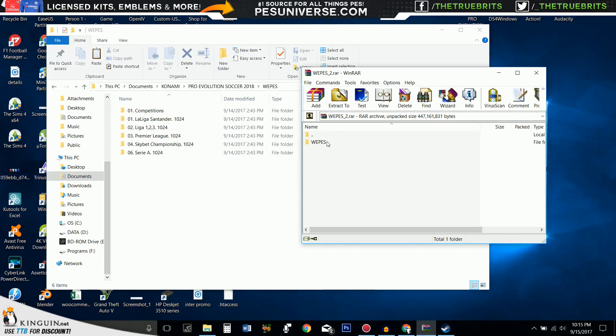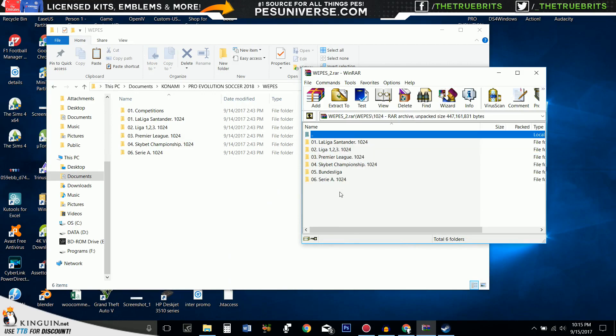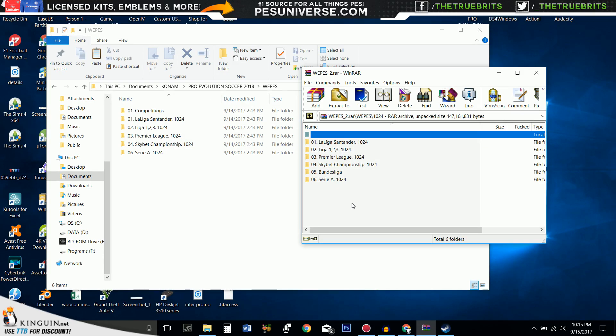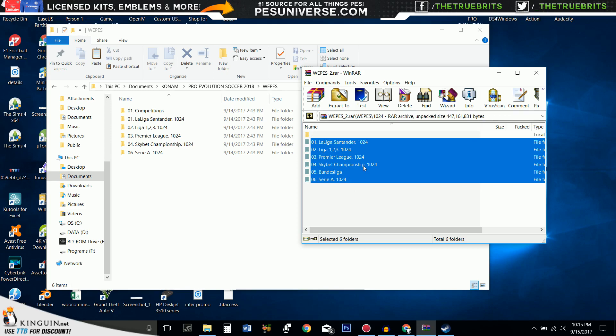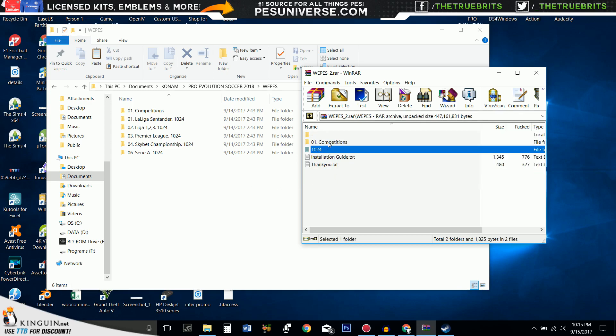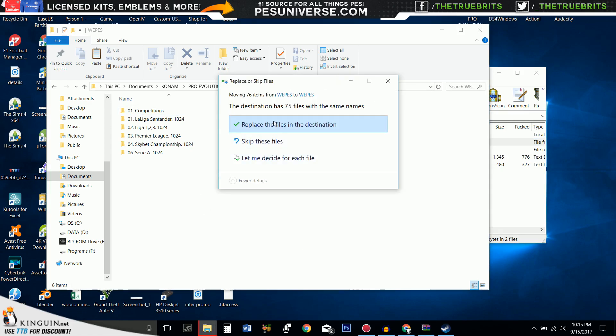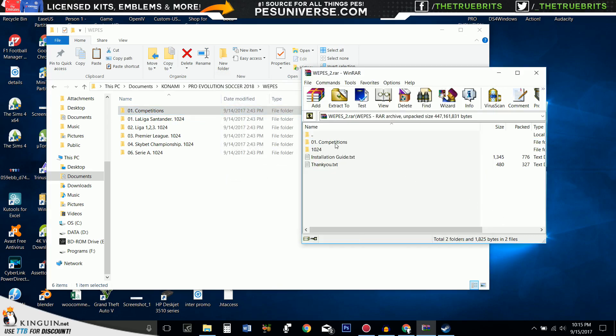Once you've done that, you'll have the folder. You can click on it and we've got the competitions right there, and we've got the kits right here. What you're going to do is highlight them all — you don't even have to click extract, just highlight them and drag them. It's going to say nothing if you've got nothing in there, it's going to overwrite if you have files. Go back and do the same thing for competitions — put the competitions in there and replace the files.